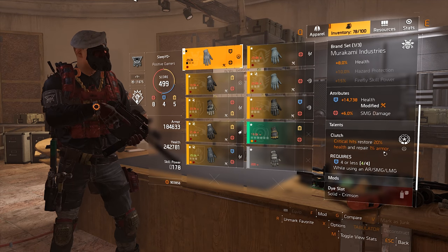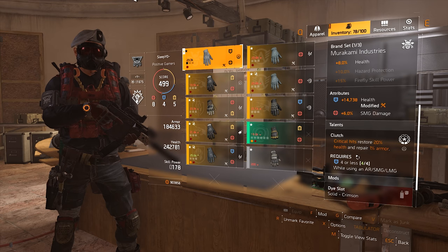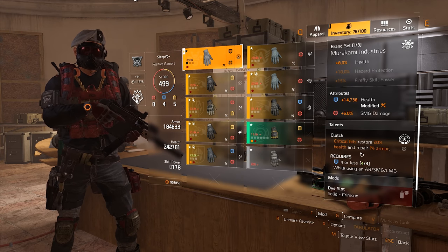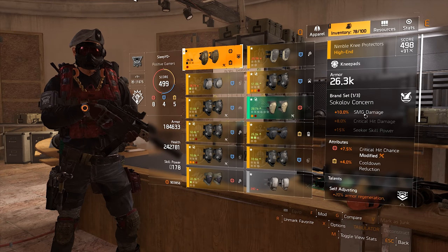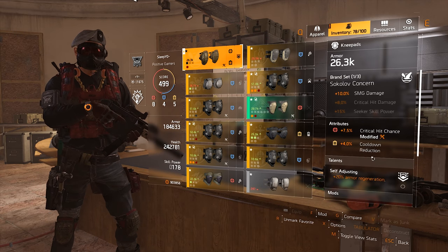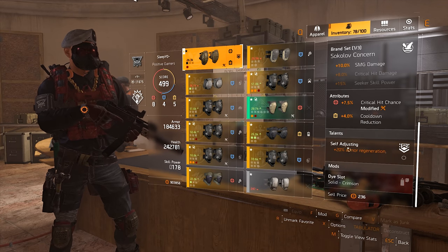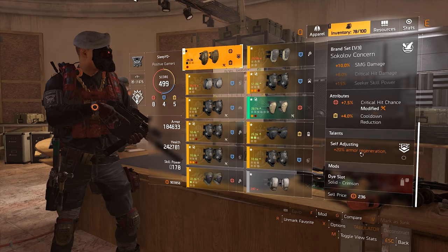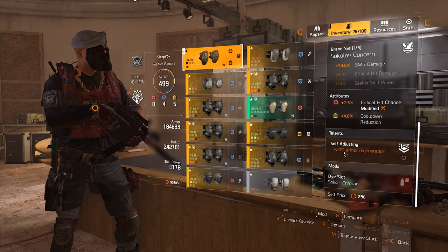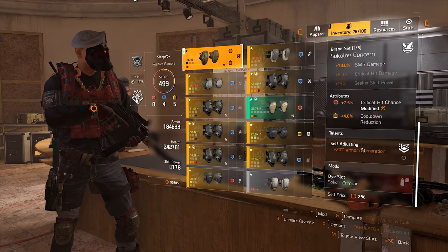With basically 50k health back per crit, and players generally not doing 50k per hit, with 60% crit chance and 1200 RPM I basically cannot lose if the RNG is on my side. For knee pads, they are Zokolov just for some extra SMG damage, since I can't have 2p2 Patriot on this build right now. My attributes here are crit chance and cooldown reduction — you just don't want any defensive attribute here. The talent doesn't matter much. Cloaked is good if you can get it, but it's not essential to the build.